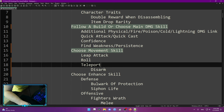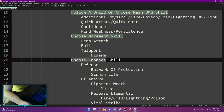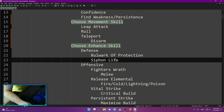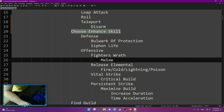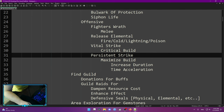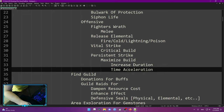You need to choose a movement skill — leap, attack roll, teleport, or any of those. You can use a disarm link to decrease the cooldown or enhance skill. For defense you can do Bulwark of Protection or Siphon Life. I highly recommend Bulwark of Protection as it's easier to use, because Siphon Life requires you to have a bunch of health. For offensive ones: Fighter's Right if your main skill has a melee tag, Release Element if it's any type of elemental damage, Vital Strike for critical builds, and Persistent Strike for maximize builds. Any enhance offensive or defensive you choose, you can use increased duration and time acceleration.